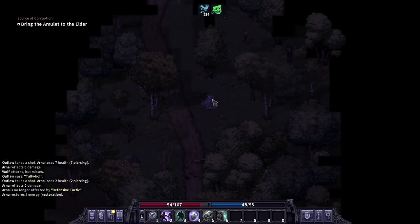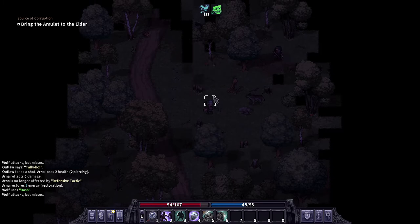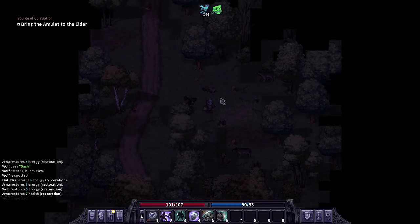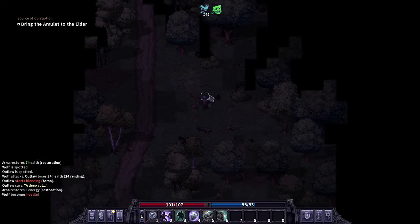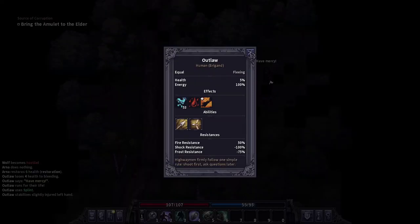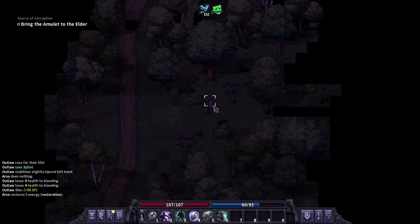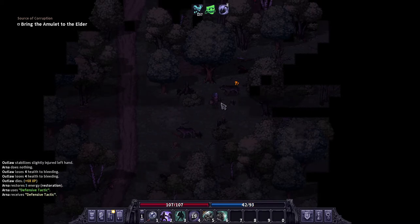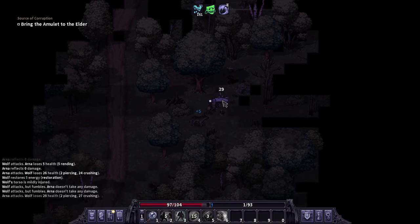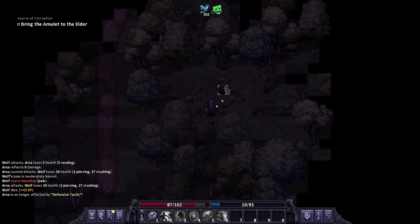He's still shooting at me. I want to see the wolf take him out — we could just get into it. We rushed him, he still dodged. The AI is weird. That wolf just needs one good hit — there we go! We're getting double-teamed here. I have Defensive Tactics up — see the countering, that's what I'm liking.